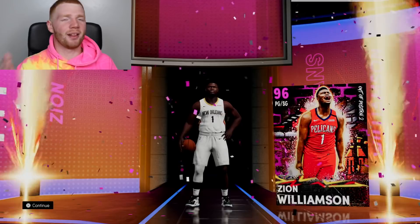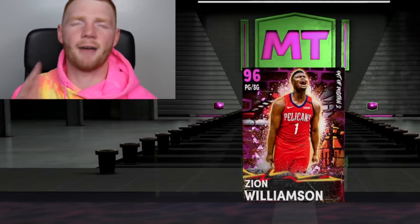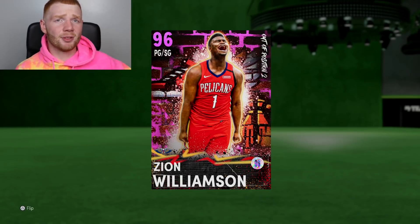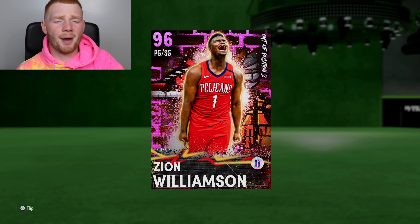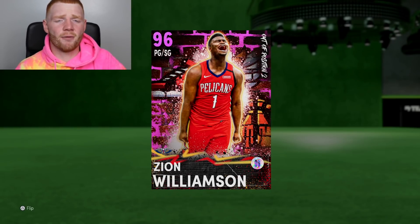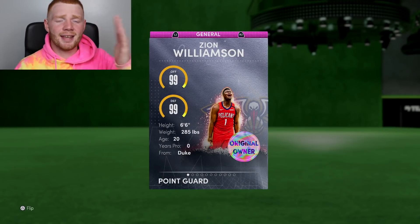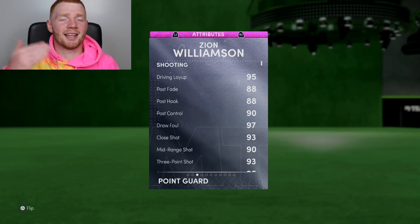Just look at the card art as well — it's pretty fire. He can play point guard and shooting guard. I feel like if Zion's picture was a little bit bigger it would be fire, but anyway, we have the card right now and it's time to look at this man's stats. Because just remember, he's a pink diamond, he's a 96 overall. So he really shouldn't have 99 on offense and 99 on defense. Yes, he's only 6'6", but he can play point. And when we have a look at the stats, they're just off the charts.